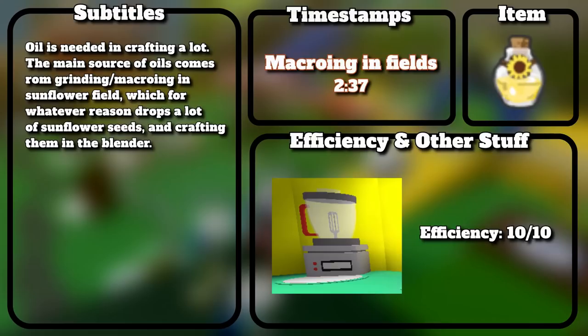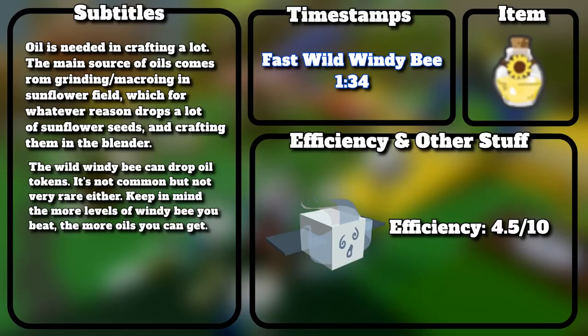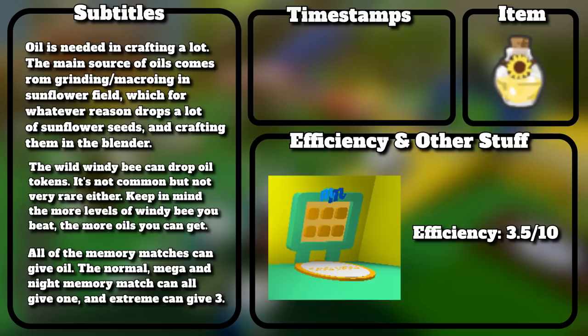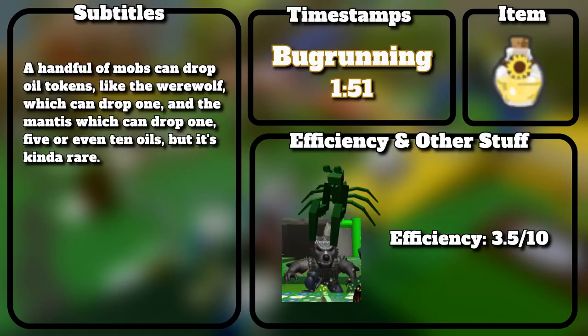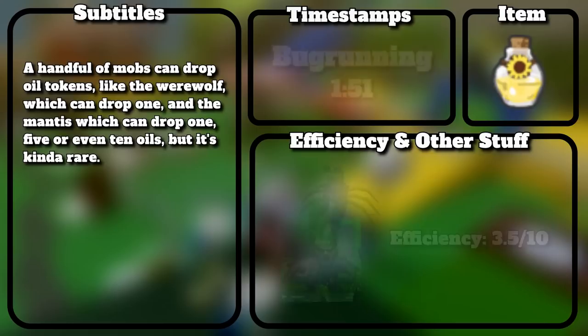Oil is needed in crafting a lot. The main source comes from grinding or macroing in sunflower field, which drops a lot of sunflower seeds, and crafting them in the blender. Wild Windy Bee can drop oil tokens — not common but not very rare either — and the more levels of Windy Bee you beat, the more oils you can get. All of the memory matches can give oil — normal, mega, and night can all give 1, and extreme can give 3. A handful of mobs can drop oil tokens, like the werewolf which can drop 1, and the mantis which can drop 1, 5, or even 10 oils.